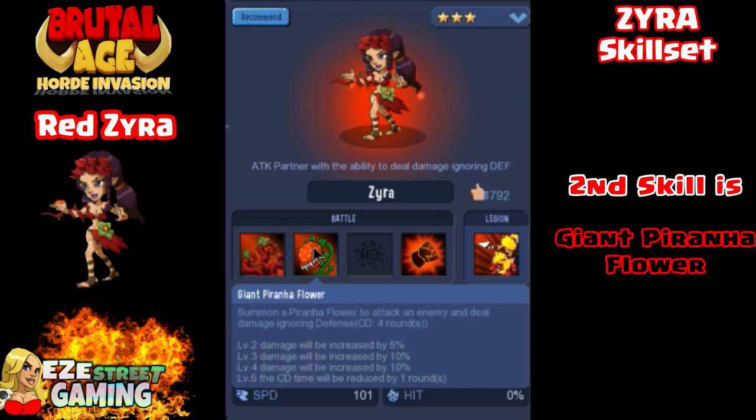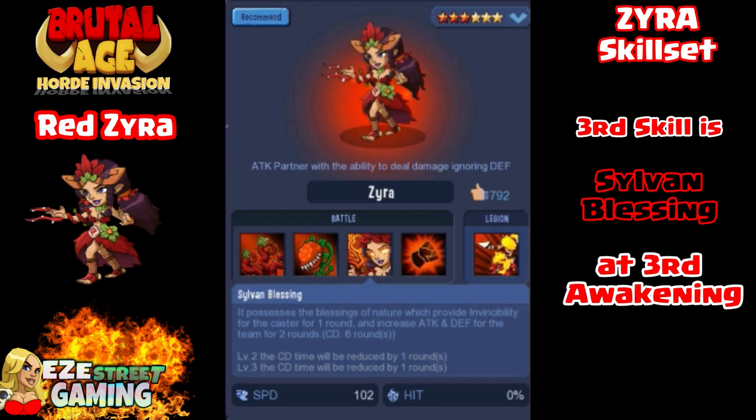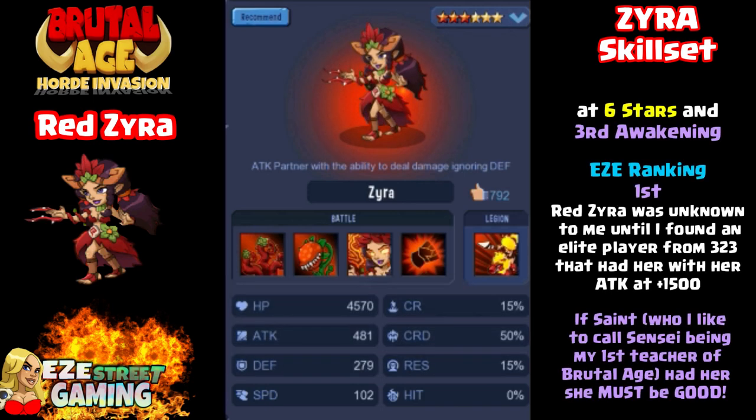That might be her biggest weakness. Her second attack is the giant piranha flower, and even at low levels this is a really powerful attack. The piranha flower attacks 1 enemy and ignores their defense, so regardless of their defense they will do the same amount of damage. If she's attacking her restraint color — red automatically restrains green — it can do 2,000 damage right off the bat. Once you get her up to the 3rd awakening, she gets the Salvan's blessing, which gives her invincibility for 1 round, and then gives the entire team an attack and defense buff for 2 rounds. I've got her ranked first as far as with the 0s — red 0, number 1. Red 0 was unknown to me until I found an elite player from 3-2-3 that had her. She had 1,500 attack at that time, now she's got it up to plus 1,700, and that was Saint, who was the first teacher I had in the game.